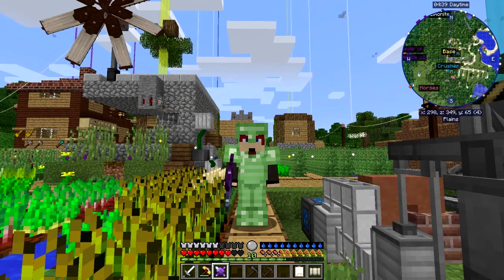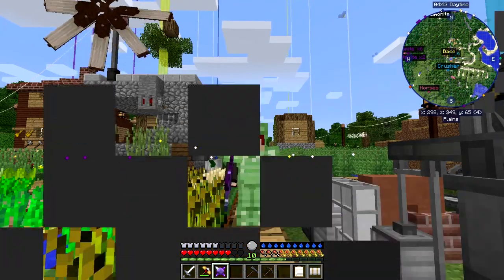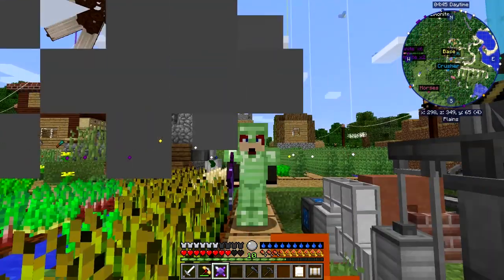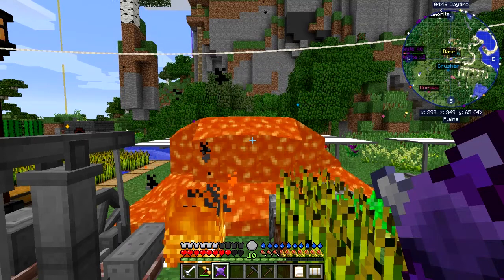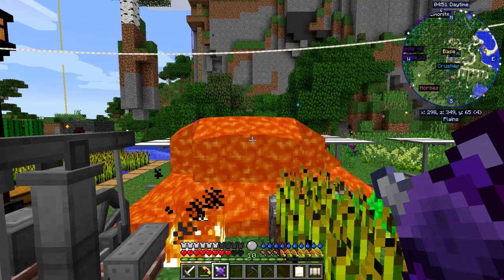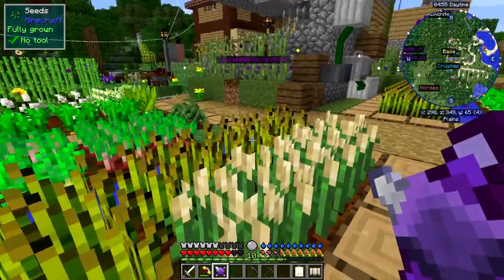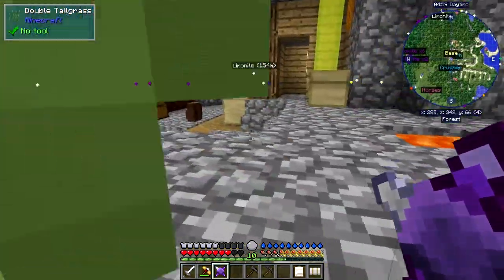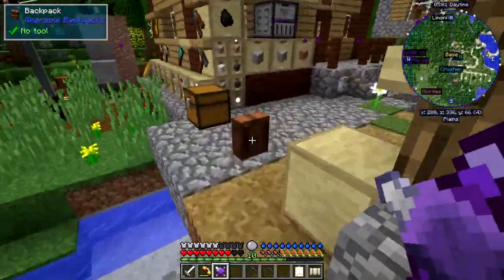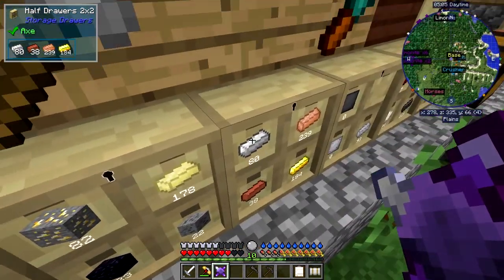Hello everybody and welcome back to Danny and Sons Real Tech mod pack. As you can see I've got flames of water - I woke up this morning to a disaster. My solar tower has just turned into a rather large pile of lava. Oops. So you can't leave it running all the time. Let's just start clearing this up a bit - it wasn't my intention for today's episode to do that.